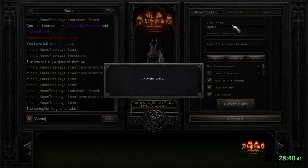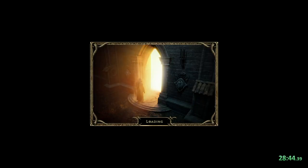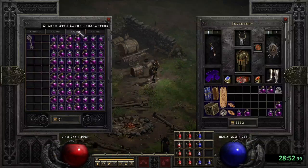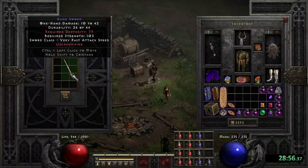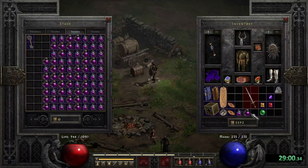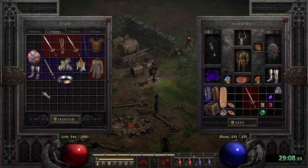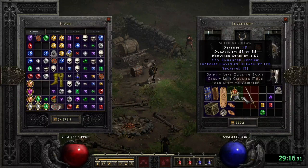I've started to get a bit tired with Countess Runs with the lack of gear that I still have, and having just one key at this point, I decided to switch it up a bit and to do some magic finding.